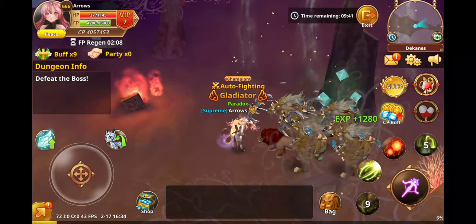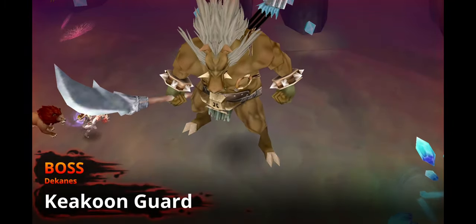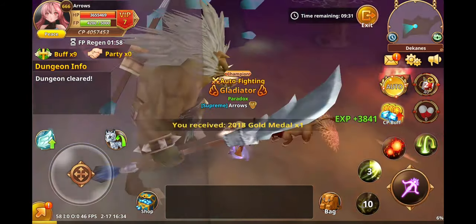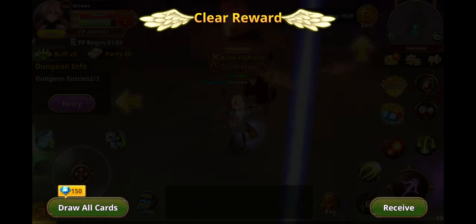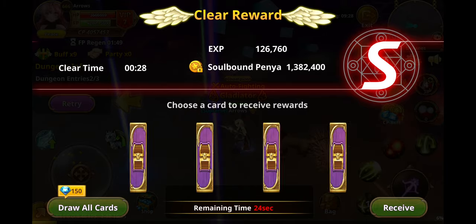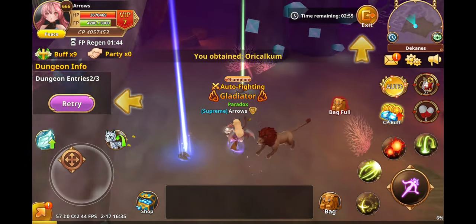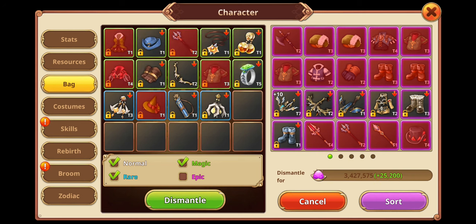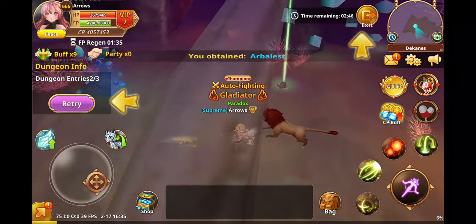We kill these off, press auto and it starts walking to the boss. Then we spin to win.